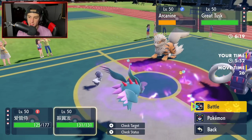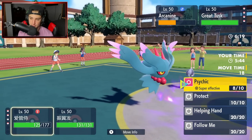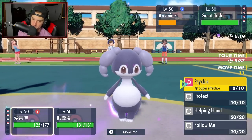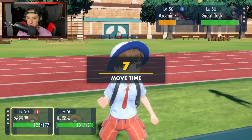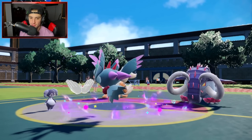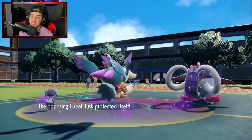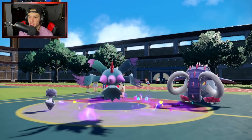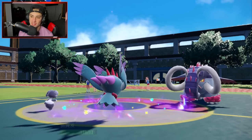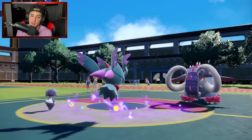We know they're going to Terastallize. I'm going to go for a Helping Hand Shadow Ball and look for the KO on Arcanine. Great Tusk ends up protecting — that is solid! Because now we can pick up the KO and bring ourselves right back in this match. We KO Arcanine — solid turn there. And it was even better that Great Tusk protected, because now I have a Fluttermane with no Special Attack drops on it. That's what I was worried about — Arcanine coming out and Snarling me dirty.